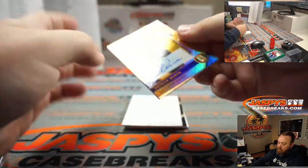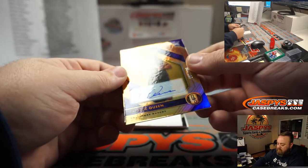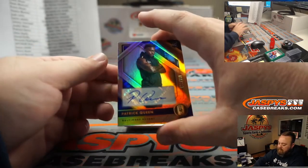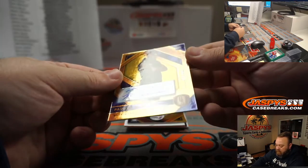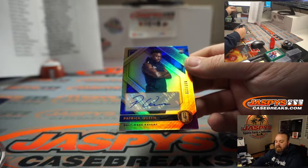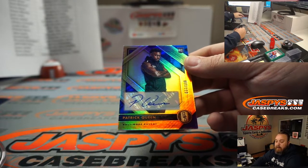It's upside down. Rookie auto — Patrick Queen, 37 out of 199, for the Baltimore Ravens, and Emer or Emery.